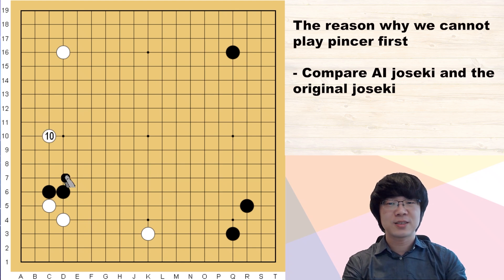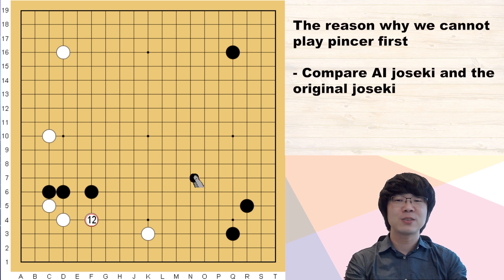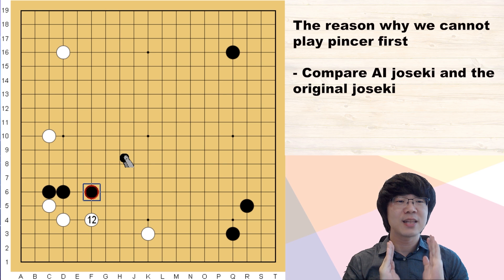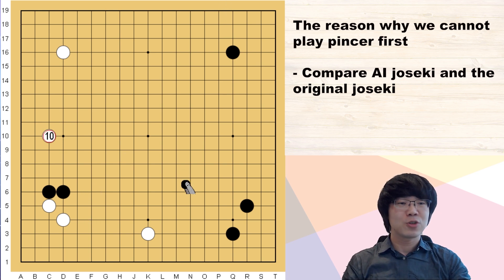But white just didn't answer here. White wants to get more on the left-hand side, hoping black will jump out to the center, and then white defends with a 1-space jump. But somehow black spent one move at the center and is floating there — no territory, no base. Something is wrong.